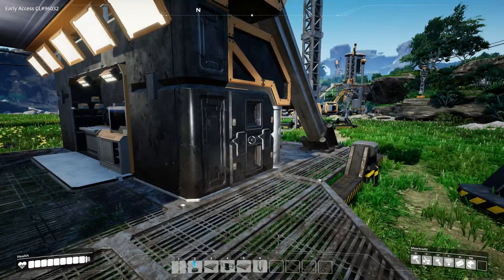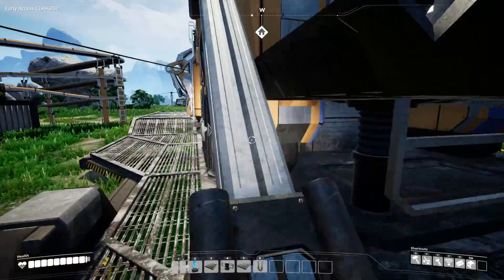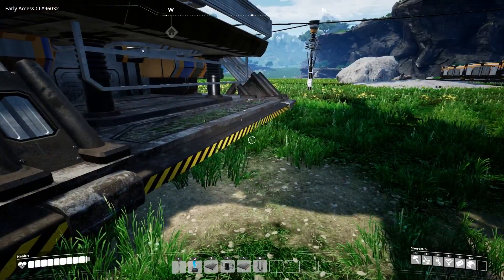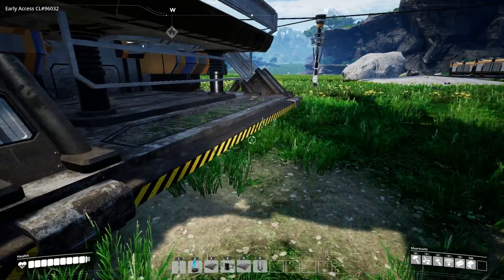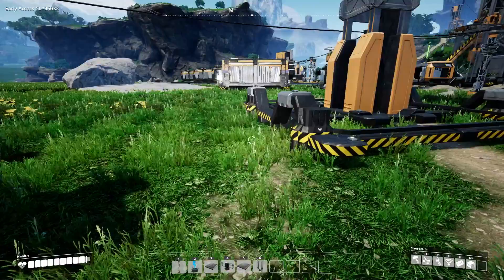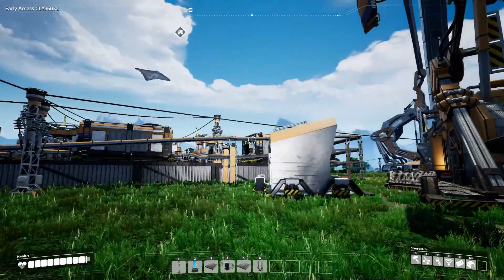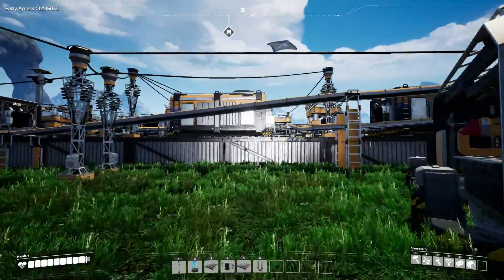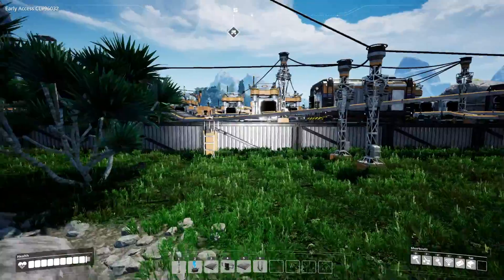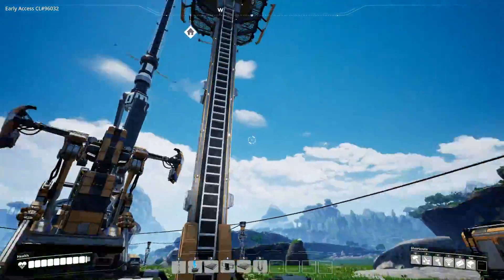Our current factory doesn't have enough throughput to supply us with all the materials we need, so I decided to do a little bit of redesigning to make it more streamlined and efficient. I went back through most of the machines in our factory and changed them completely. The mega building is gone - instead of dedicating each floor to a separate item, every building now has its own item.